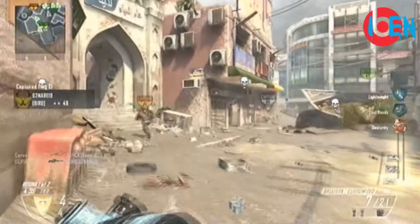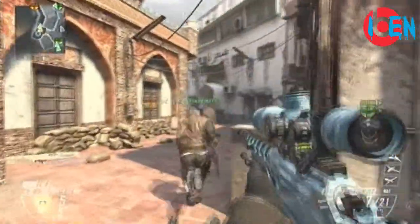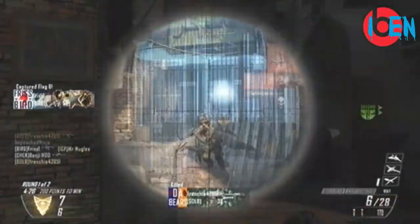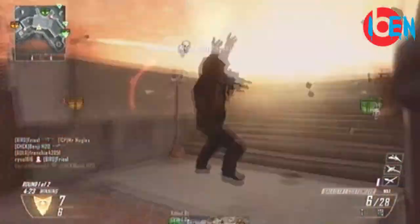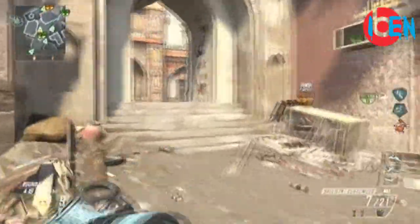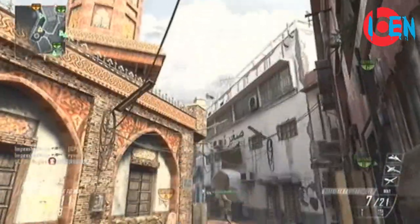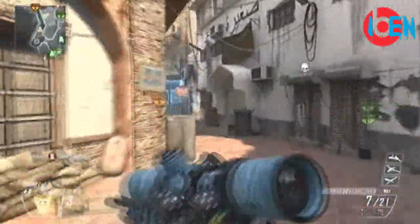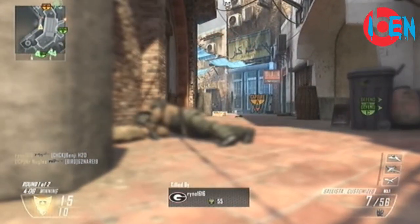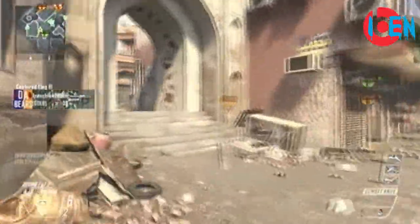Anyway, today we got some Black Ops 2 and I just want to talk about it in general. I don't know why I started off with the Ballista — on this map Overflow it's a great opportunity to grab a sniper and head down that hallway. I died a couple of times; I'm not keeping track. But yeah, if you rush that hallway with a sniper it's a very good opportunity to get some kill feeds. I just wasn't lucky with the Ballista.